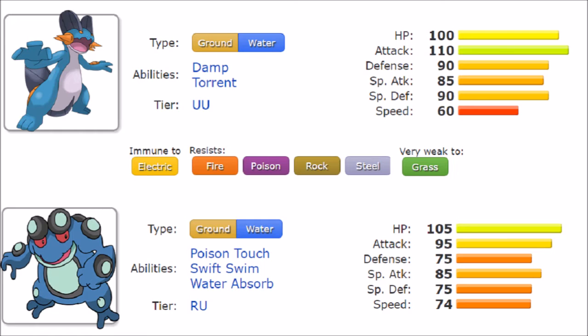Seismitoad, on the other hand, actually has three very useful abilities depending on the role you want it in. It gets Poison Touch, which gives physical moves a 30% chance of poisoning the opposing Pokemon. Swift Swim doubles its Speed, which is great given that niche Speed tier. And then it gets Water Absorb, which recovers about 25% HP for every Water-type hit it takes. So Seismitoad clearly has the ability edge over Swampert.